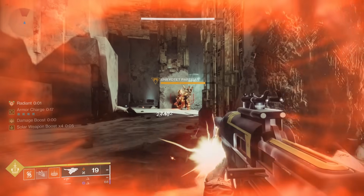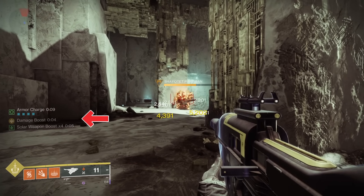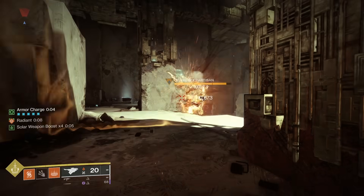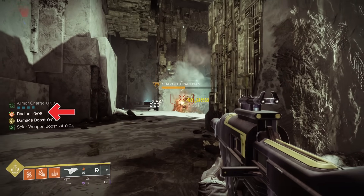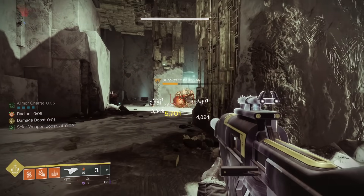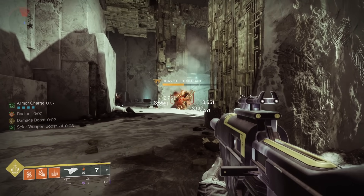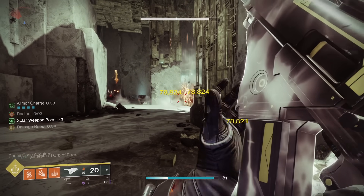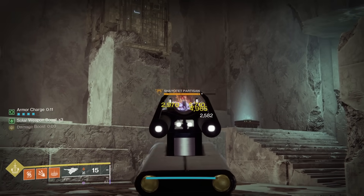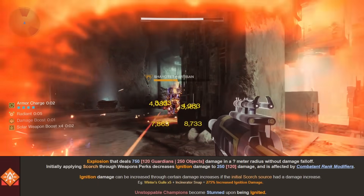A couple more interesting things: when we apply the melee first, the Scorch we add with Skyburner's keeps Monochromatic Maestro proc'd for weapon damage the entire time. After stacking Scorch and getting an ignition, it actually re-procs Radiant for us, as if the melee reapplied. The initial ignition from the melee deals 46,989 damage. Then Scorch stacks wipe, we apply Scorch with Radiant, Solar Weapon Surges, and Monochromatic Maestro, and the second ignition deals 78,824 damage — a 67.75% damage increase. The Destiny Data Compendium confirms that if the initial Scorch application is buffed, ignition damage will also be buffed.